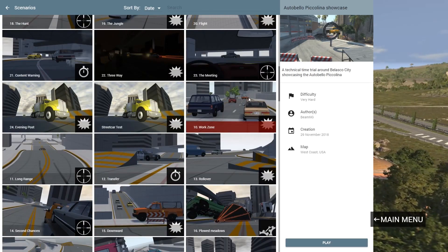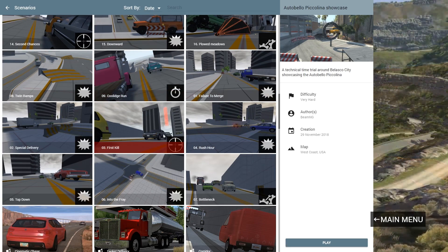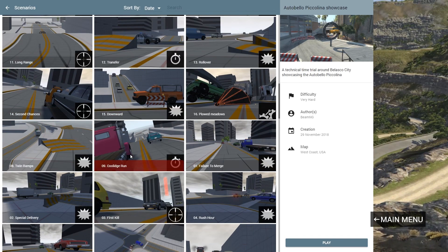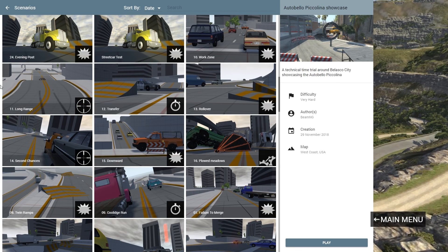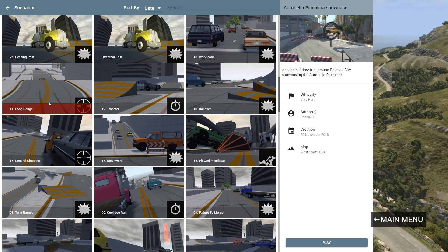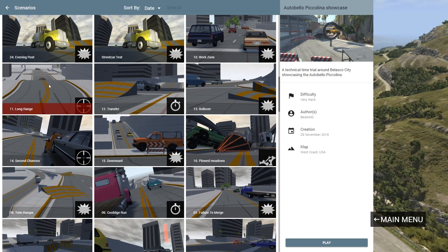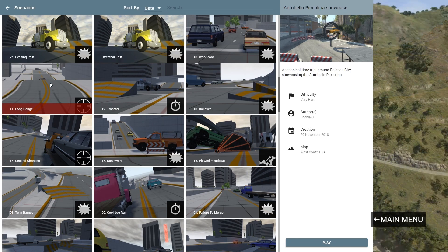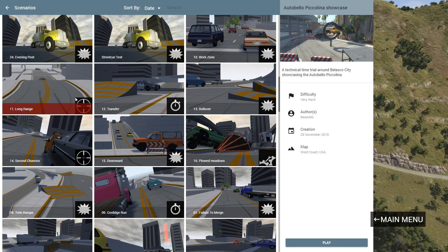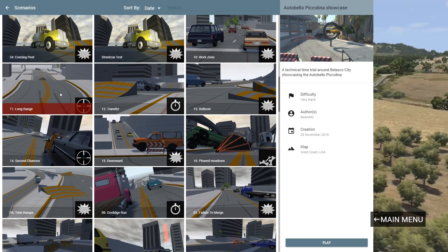If you didn't see the last video, we got all the way up to the second assassination mission — it was number 11, 'Long Range,' where we knocked the poor SUV off the cliff. If you haven't seen that video I highly suggest you go back and watch it, because there is a plot to this scenario pack. It's not going to win an Oscar anytime soon, but I'll have a link down below.